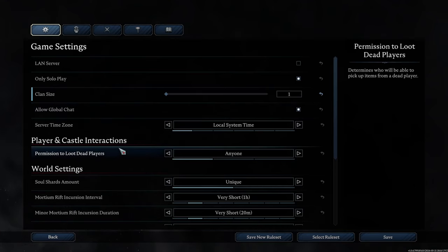Player and castle interactions: permission to loot dead players. Since it's just us, I'm going to put 'only self' for this option. If you allow clan members to loot your bag — your body bag — it means they can take your items upon your death and move them on your behalf. On a PVP server, this allows you to steal items from another vampire you've killed. That's what this option allows.